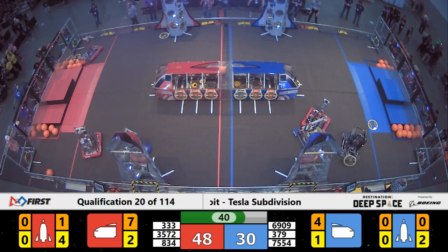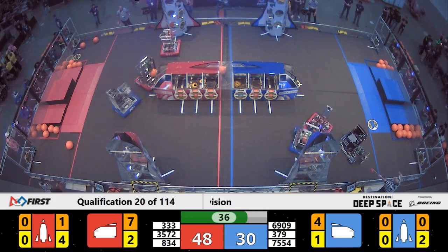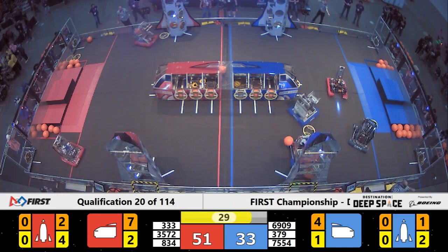Now we've got some cargo being scored in that rear red rocket ship — four hatch panels and a couple of cargo balls for red in that rear rocket ship. We go down to the end game.